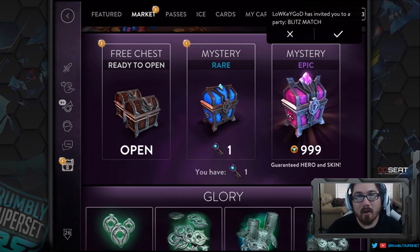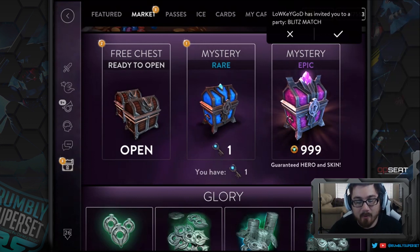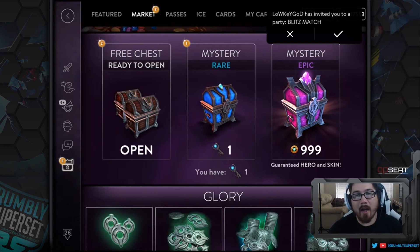Welcome back. We're in Update 2.5 that just dropped about 10 minutes ago. I'm going to be doing a chest opening where I open 10 mystery epic chests and 10 mystery rare chests. I want to see what's most beneficial — if you already have all the skins and most of the heroes, is it still worth going with the mystery epic chest or just the mystery rare chest?